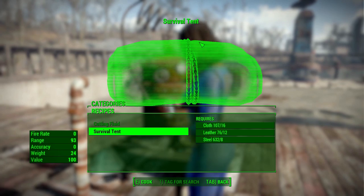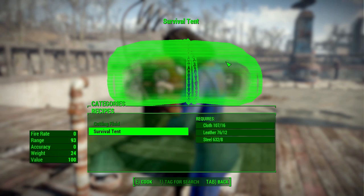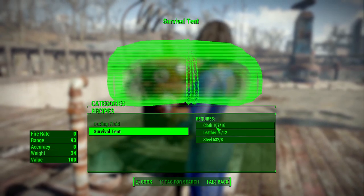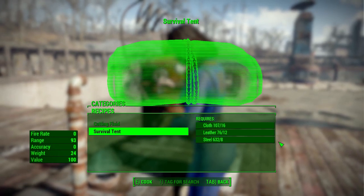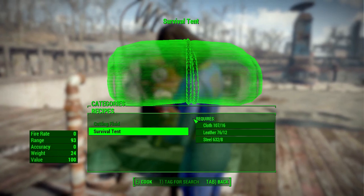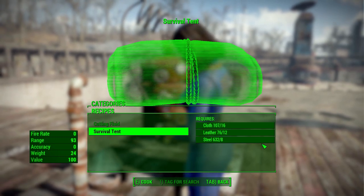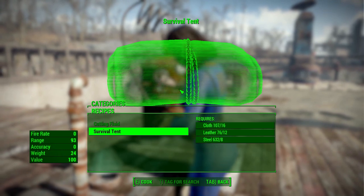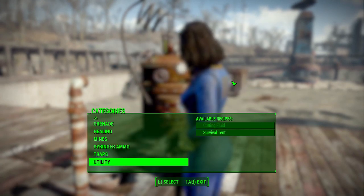When you install this mod it asks if you want the recoverable or the disposable version. The disposable version requires less materials — 8 cloth, 4 leather, and 6 steel — and it also weighs less at 12 versus 24. However, when you try to pick up a disposable tent it literally turns into nothing. That seems strange to me, since the whole purpose of a tent is to be picked up and used again. I honestly don't know why you'd choose that option, but it's there. For me it's recoverable all the way.